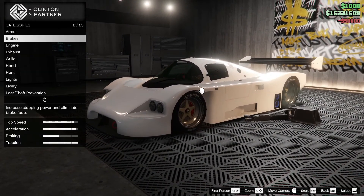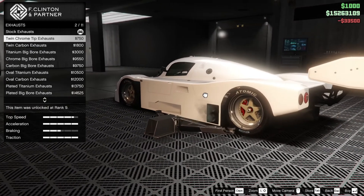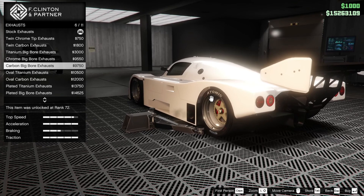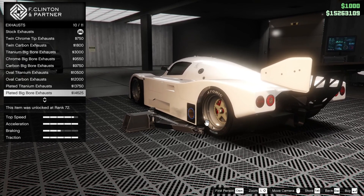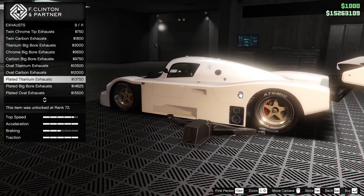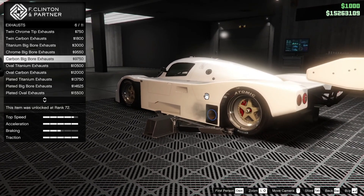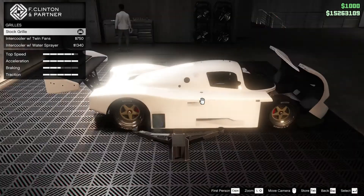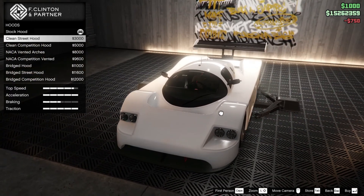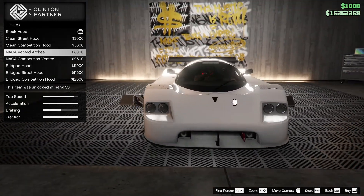Armor upgrades — pretty simple, 100%. Race brakes, engine, exhaust — it comes out the side. We have the stock, twin chrome, twin carbon, big bore, oval, plated, and plated big bore. I kind of like the plated ones more. Going to save the stock honestly. Intercooler with fans or with water spray — I think with fans.